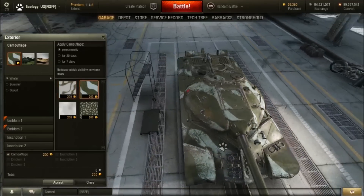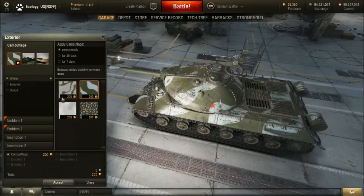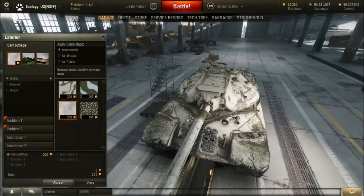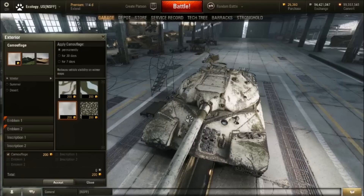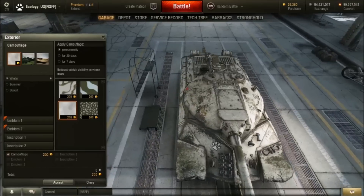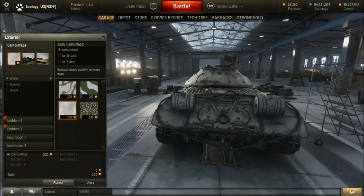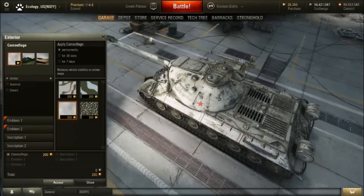We got another camo, more camo. This is the pure white camo — I like the pure white camo, because it shows all the scratches and dents that the real tank has. You can see here where crew members would basically hop on the tank and get up onto the turret, load shells, all the fun stuff. I like it.